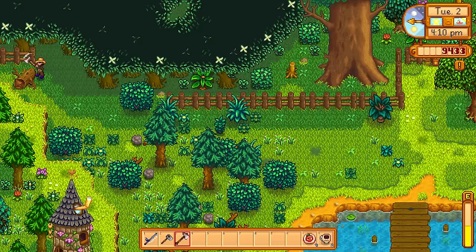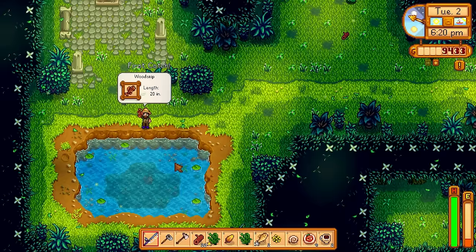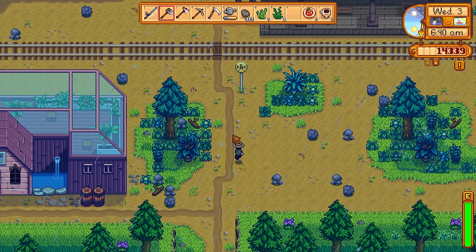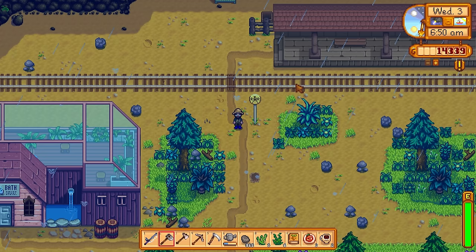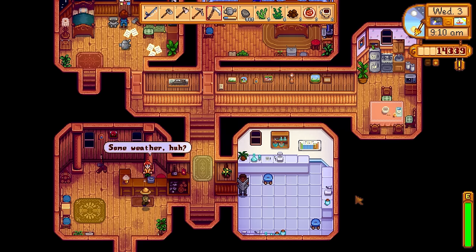I decided to go into the secret woods and break away the big tree stump. The great thing about the secret woods is that those stumps still spawn every single day, so we're never going to run out of hardwood. I also got the woodskip — a fish native to the secret woods — so we need that for the fishing collection. It was time to make a tree farm using acorns because I needed oak resins to make kegs down the road. I managed to hoe up a skill book — the Stardew Valley Almanac — which gives some farming XP. It just makes the game way more fluid to pick up books like that for bonus XP.